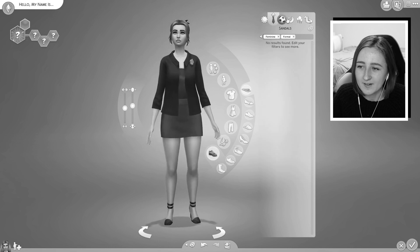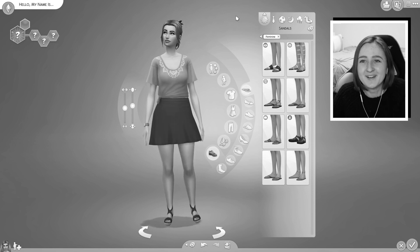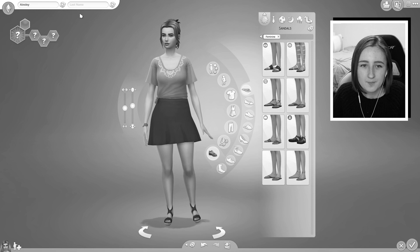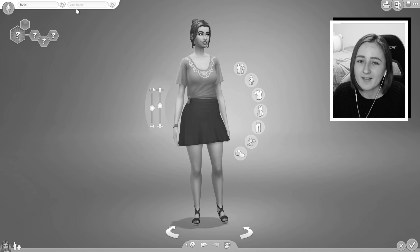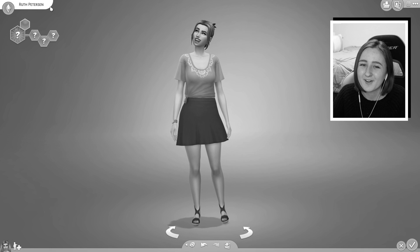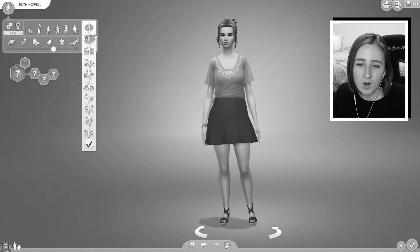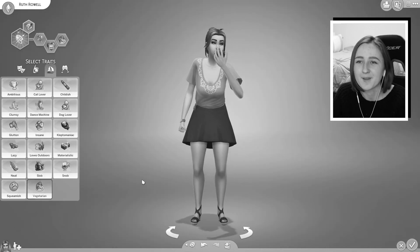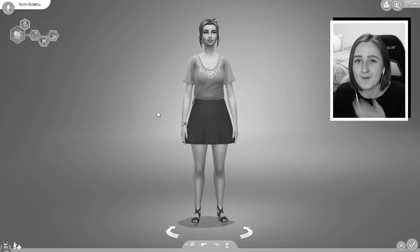I feel like her style is very weird — I don't know if I had a specific style I went for with this one. Her name is gonna be — nope, nope, nope — Ruth. I like the name Ruth, and then we'll go — Peterson — Ruth Peterson. No, Ruth Rowell. I like that name. We'll go for her. Maybe she walks with a bit of a goofy walk. Alright, so that's the Sim finished. What I'm gonna do now is bring my monitor back into color and we'll take a look at what she looks like. I'm so afraid.